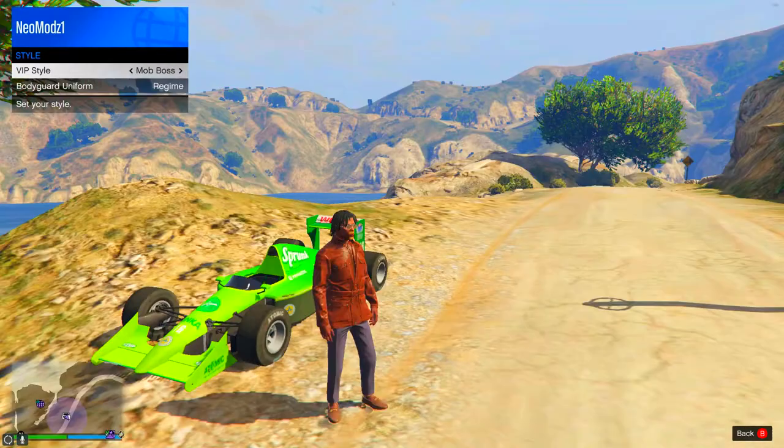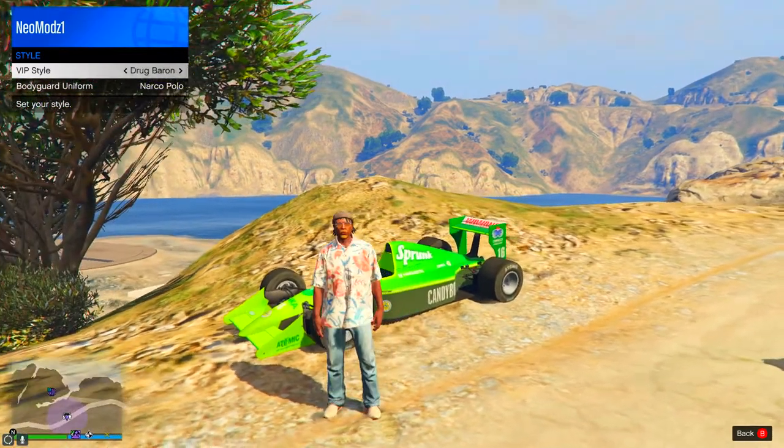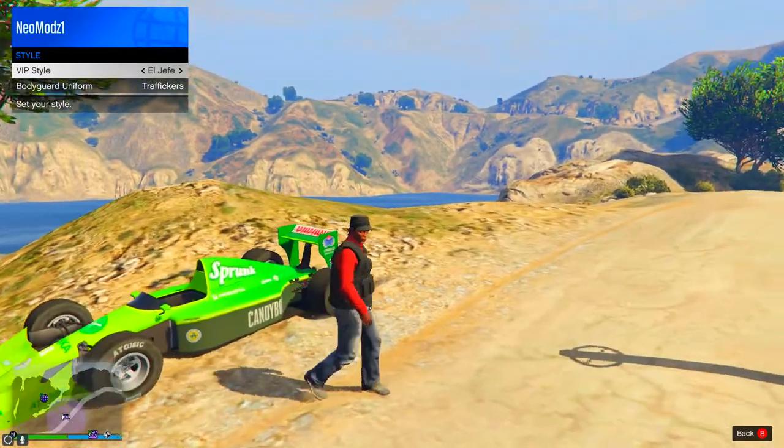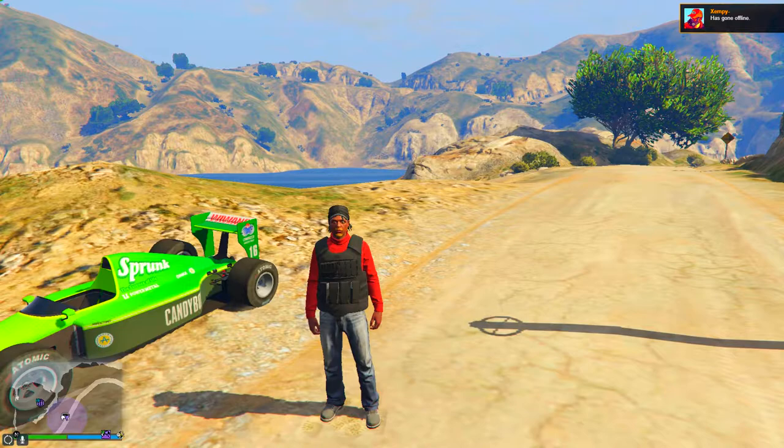For this I just did the one with the vest because I already have a whole bunch of joggers and I don't have many vests. Once you've selected the outfit you want, the next thing to do is open the menu.